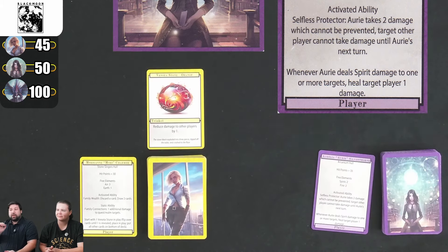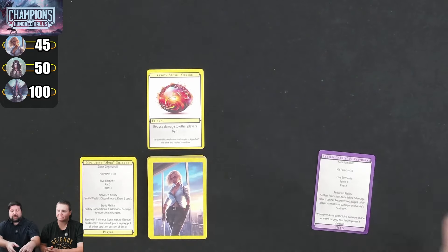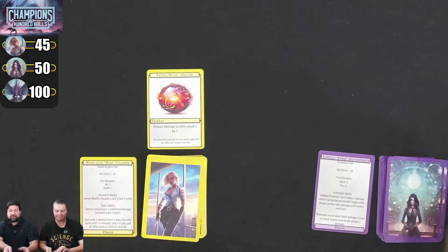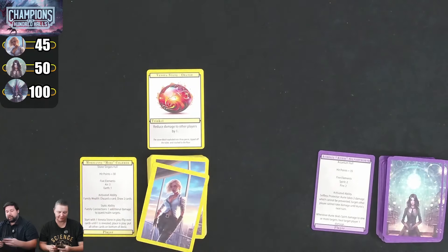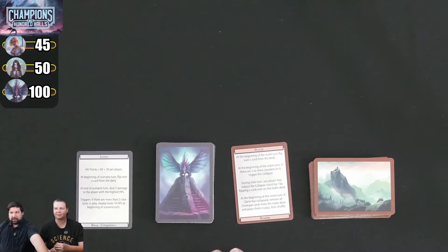That's the starting setup. Let's jump in the game right away. We start with a hand of 5 cards and a maximum hand of 7. We'll start off with the scenario going first. The scenario one is the big bad monster guy.